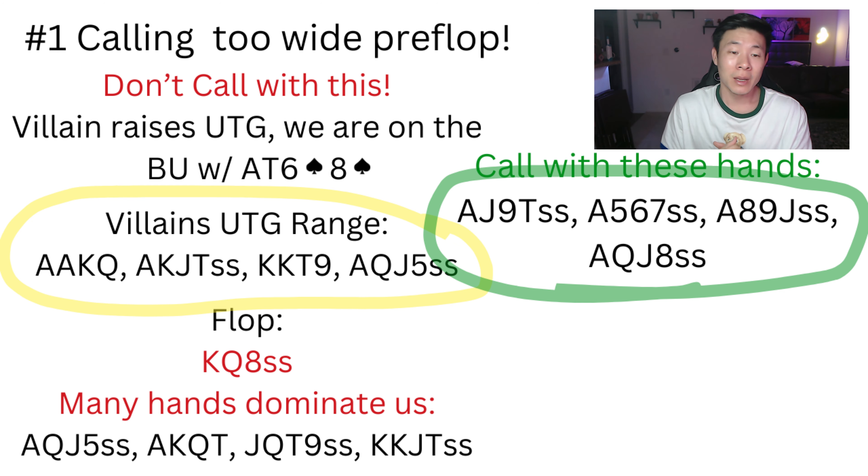It often faces future pre-flop domination. A lot of times when early position opens, they're going to have hands like ace-ace-king-queen, ace-king-jack-ten single suited, king-king-ten-nine, ace-queen-jack-five — a lot of premium hands that just dominate us. Not only do these hands dominate us in terms of connectivity, but also through suitedness and nuttiness.